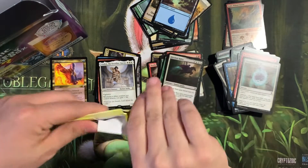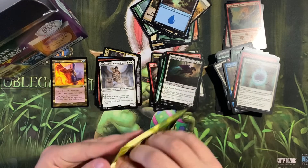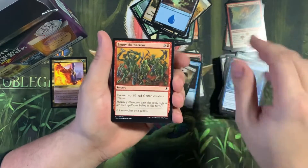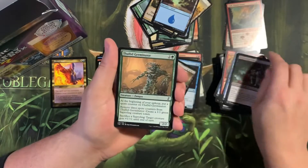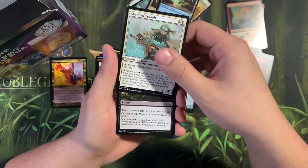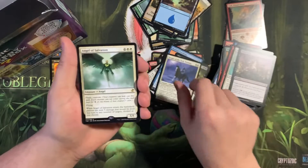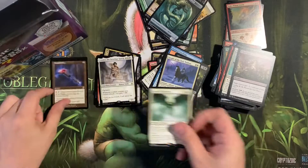Let's get the Time Spiral out of the way. Primal Plasma, Empty the Warrens, Reality Acid, Reflex Sliver, Deep Cavern Imp, Fathom Germinator, Gemhide Sliver, Ancient Grudge, Shade of the Thicket, Ichor Slick, Mystical Teachings, Smallpox, Knight of the Holy Nimbus, into Angel of Salvation and Manifold Key. Nothing too crazy.